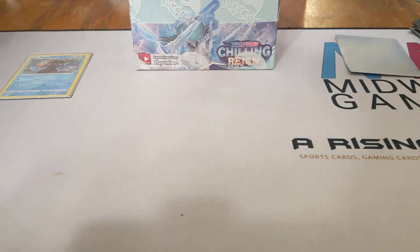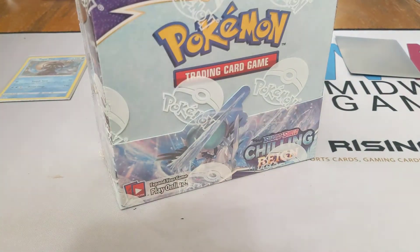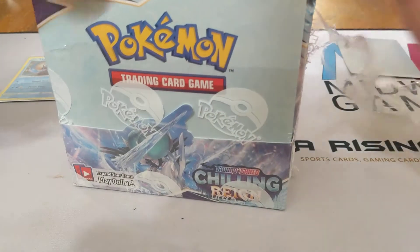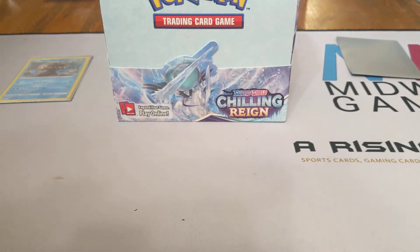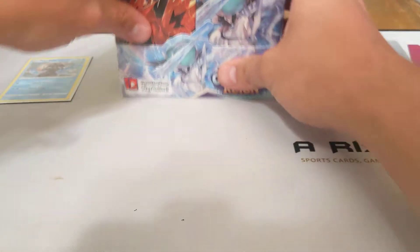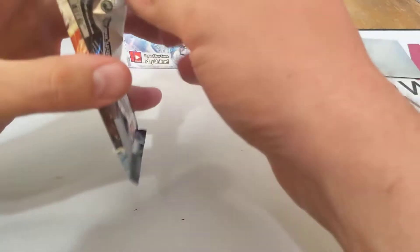Out of the four packs from Walmart and Target, we got Tapu Fini. Now let's get cracking into this booster box. As we can see it is still sealed — not anymore — with the 'Not Asking So Nicely' knife. I find it helps quite a bit with these booster boxes, because that plastic wrap, while it doesn't look like it's on super tight, it definitely holds up.